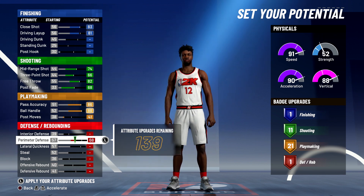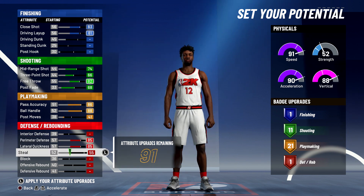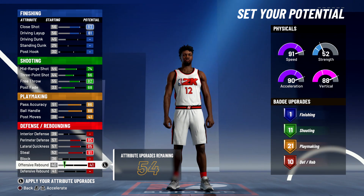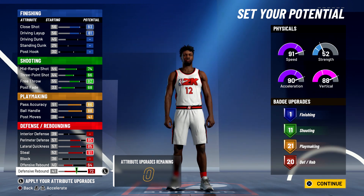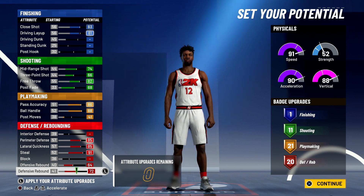Lastly, for defense and rebounding, you're going to max out your perimeter defense, max out your lateral quickness, max out your steal, max out your offensive rebound, and max out your defensive rebounding. And that's going to give you 20 defensive rebounding badges. So one finishing, 11 shooting, 21 playmaking, and 20 defensive rebounding badges is a total of 53 badges.